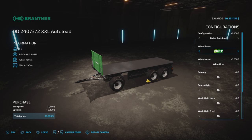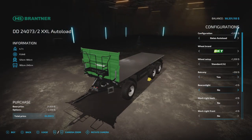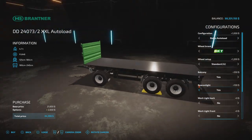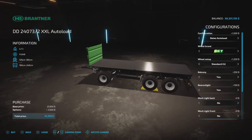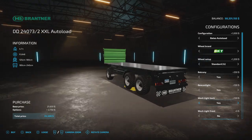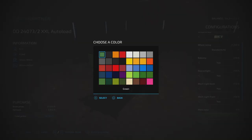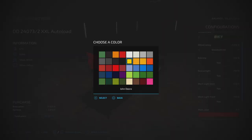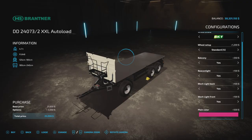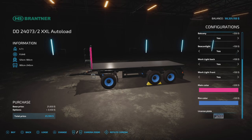Wheel brands — we have all our wheel brands. A balcony — I always like a balcony, balconies are pleasant. Beacon lights at the back. Work light back, yes. Work light front, yes. Main color — we have some custom colors, and then we have the regular palette of colors. Pink even, $500 there. Rim color — anything you want. And a license plate.